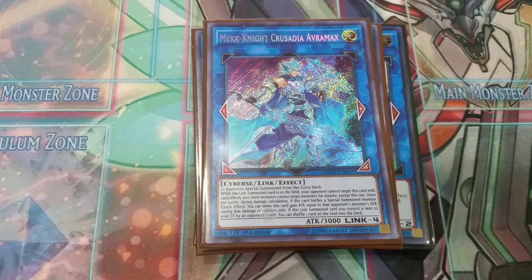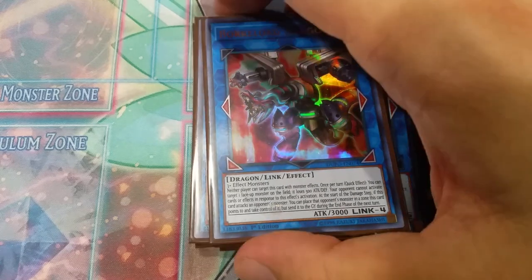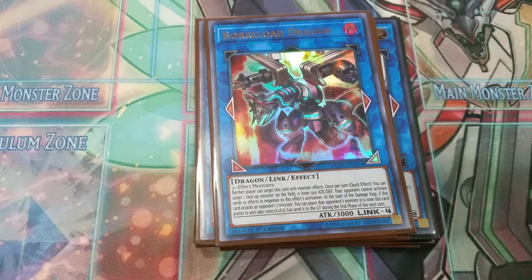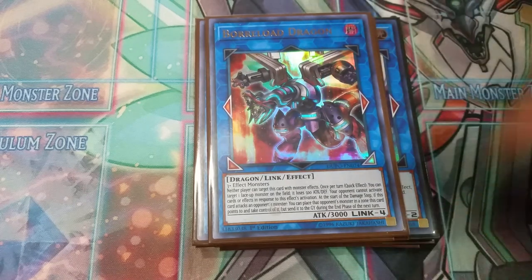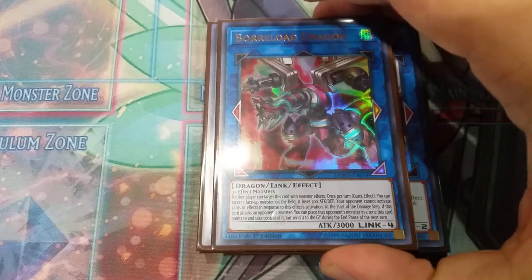We play one copy of Borrelsword Dragon — I think it's better than Borrelload Dragon personally, not as much for OTKing but very good for getting over stuff. You spit out Link 4s so easily in this deck, you can literally make this at the drop of a hat. You have all those token generators, plus the regular Tenyi engine just throws down so many cards quickly.